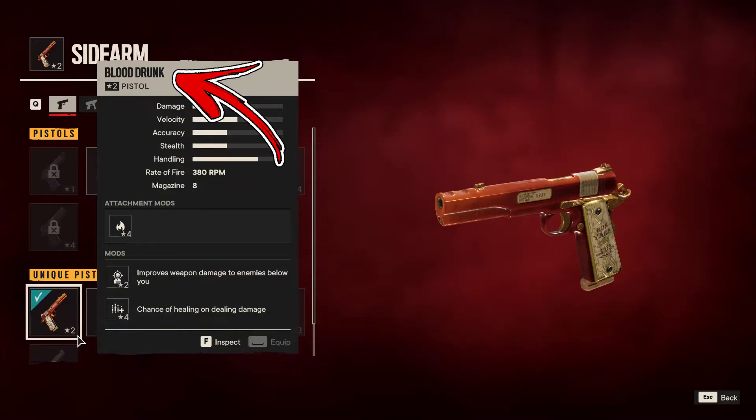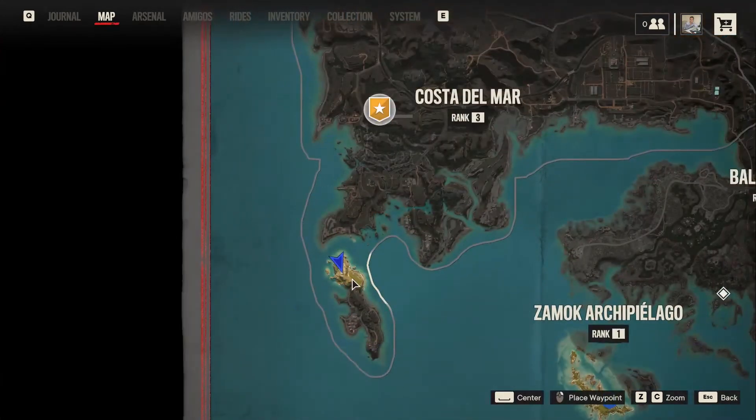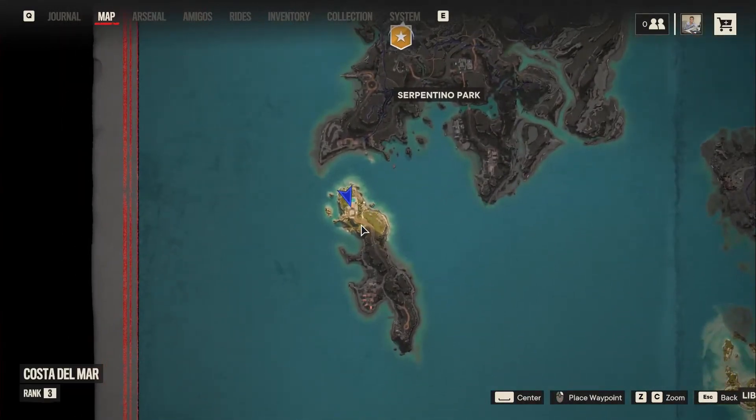One of the unique pistols is called Blooddrunk. In order to find it, you have to go to the bottom right side of the Madrogara region. To be precise, you have to reach the island in the bottom left side of the Costa del Mar.